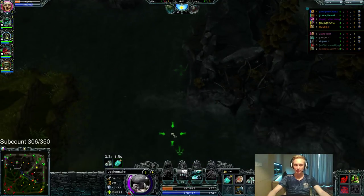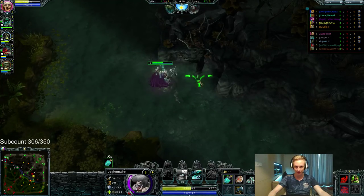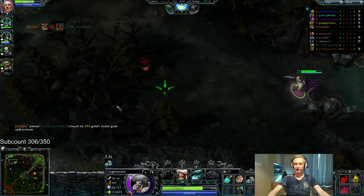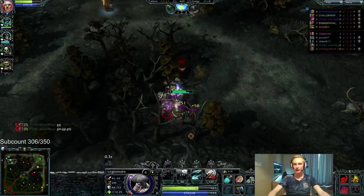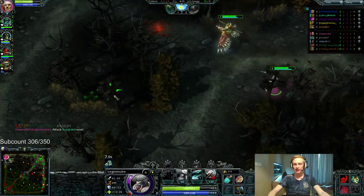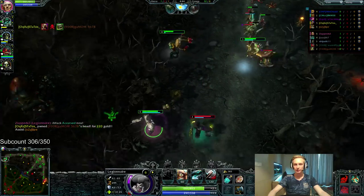Even though we're getting a slightly later level 6, we'll still get it quite early and start picking up our boots. There are two boot choices: Ghost Marchers and Striders. Striders go into Post-Haste later. You always want Post-Haste slash Striders when you're not going to be ganking soon, or when you're playing against certain heroes like Silhouette, Doctor Repulsor, and Clanks — basically heroes that split push a lot and make plays around the map. Against those heroes, you pretty much always want Post-Haste.